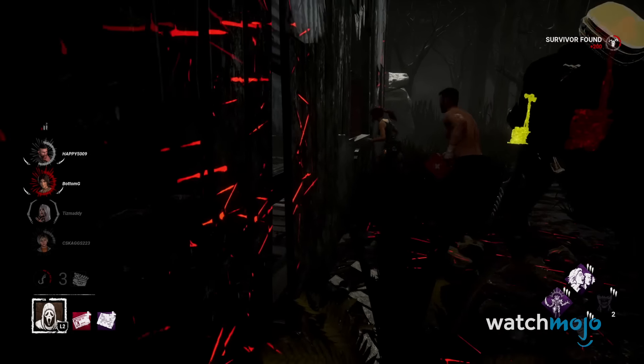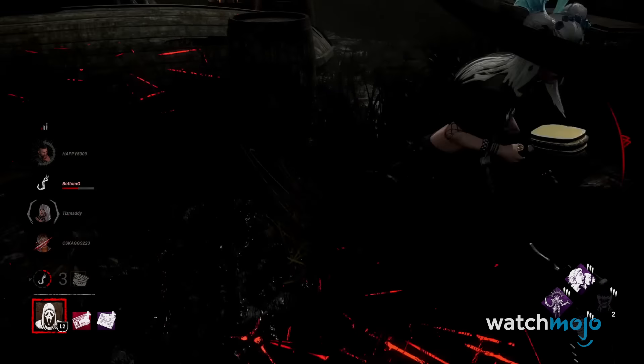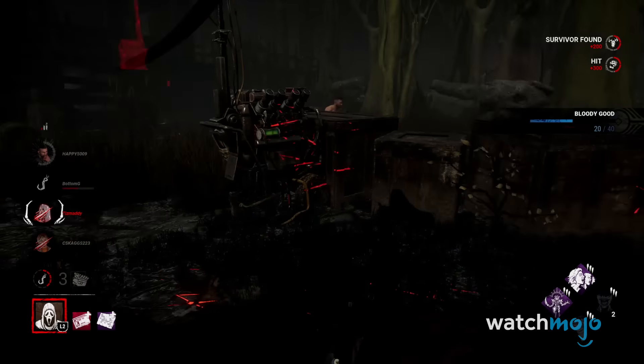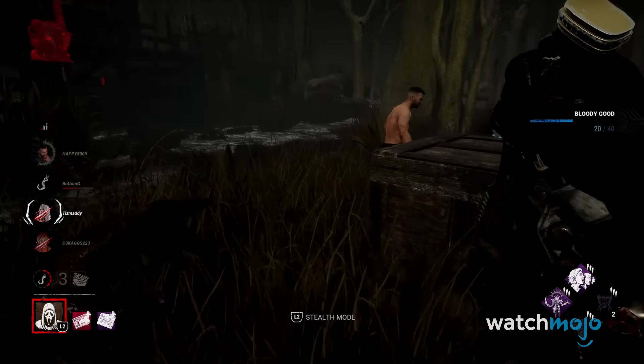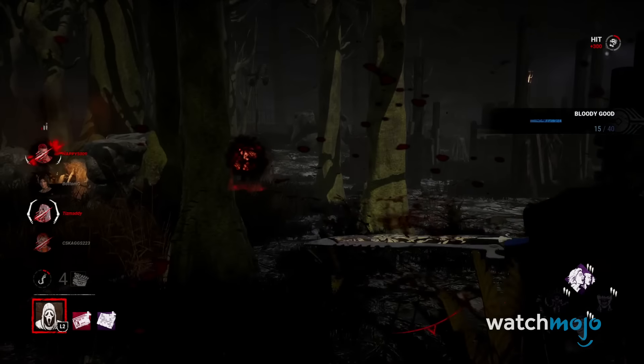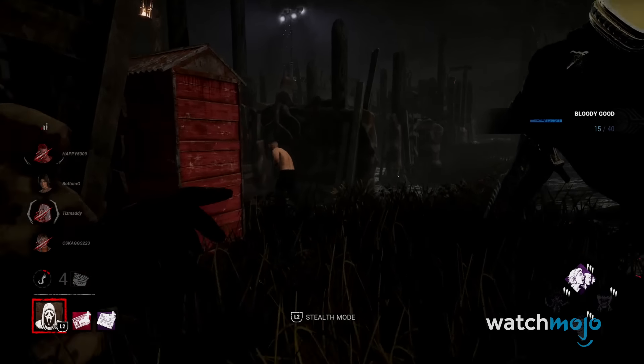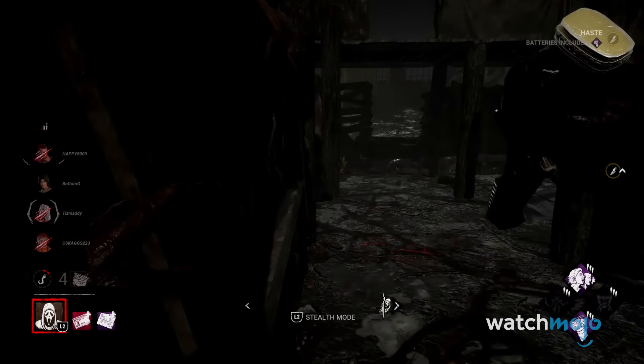In some instances, expert Ghost Face players can mark survivors while chasing them, but that requires some finesse and looping around a strong tile, all while hoping another survivor doesn't expose you. Overall, Ghost Face is one of those killers you can get a grasp on quickly, but will demand some time to truly master and get the jump on survivors.